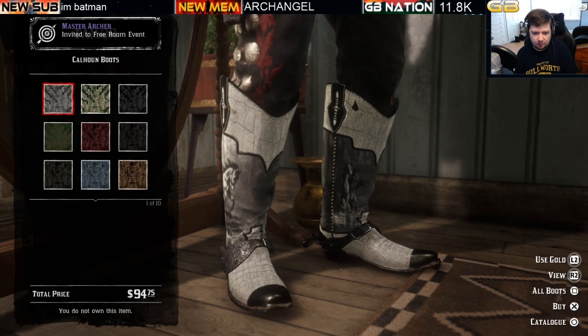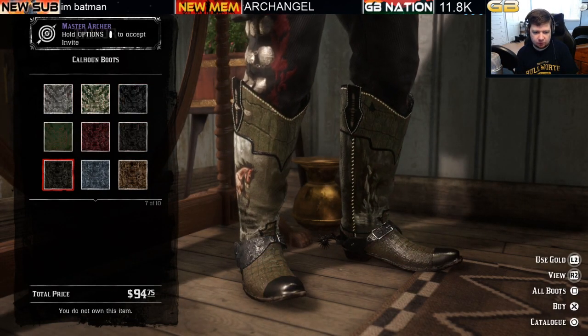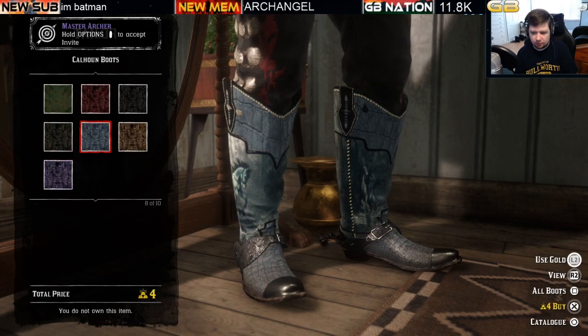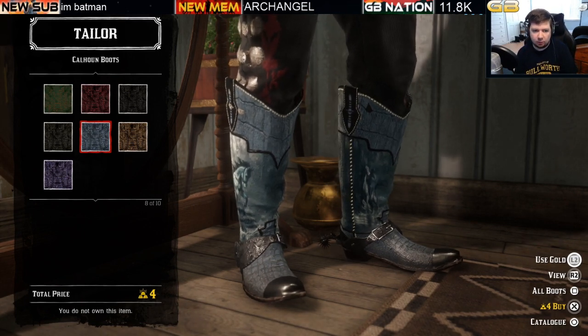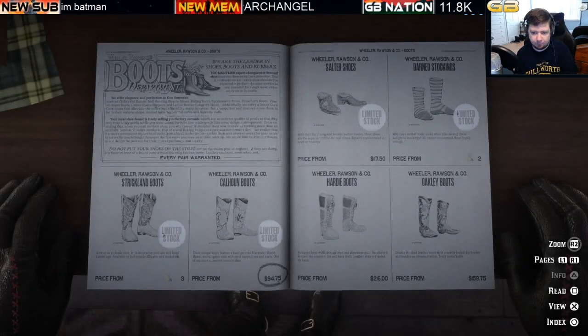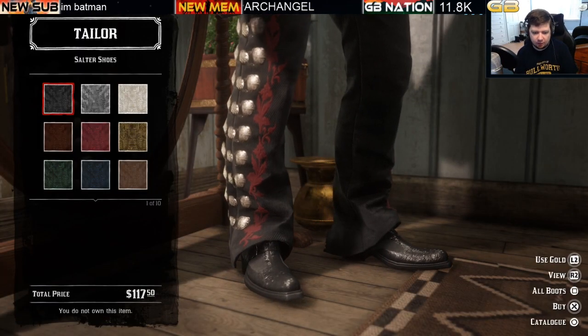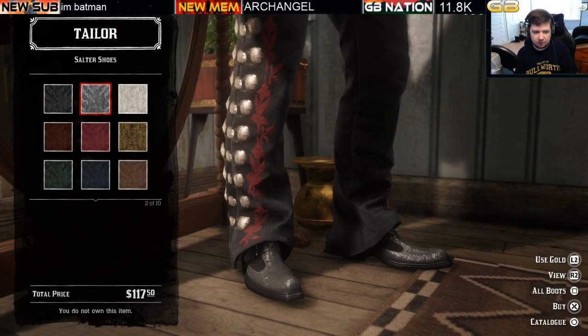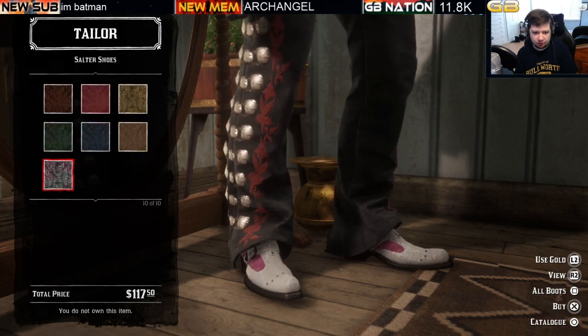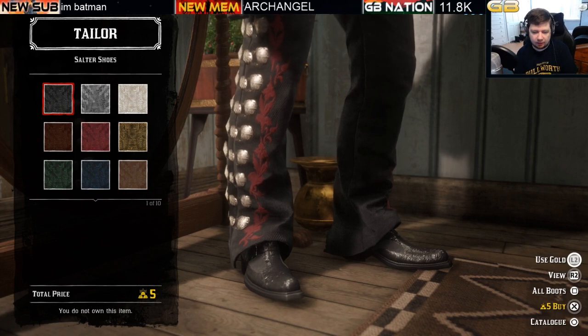Next are the Calhoun boots, which can be yours for $94 with ten variations to choose from. The gold price tag is four bars of gold. Moving on to the Salter shoes at $117 with ten variations as well, priced at five gold bars — so five gold bars or $117.50 for each pair of Salter shoes.